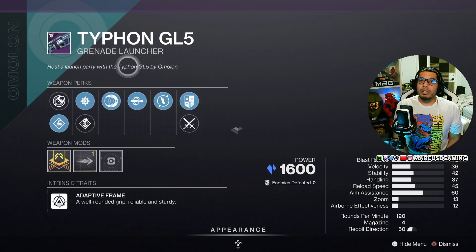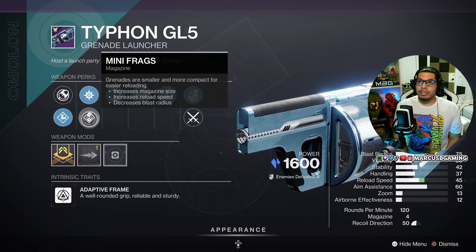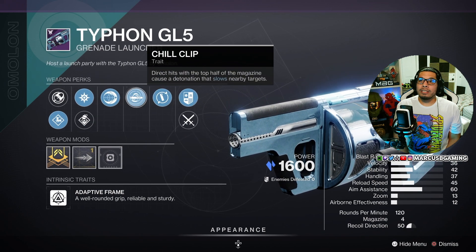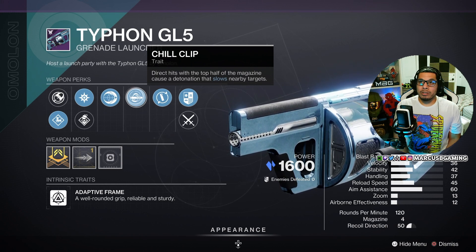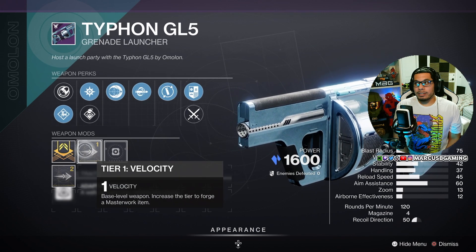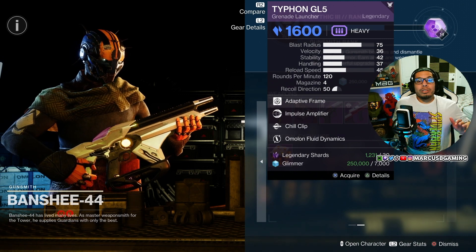Finally, there's a Typhoon GL5 stasis grenade launcher with Confined Launch or Volatile Launch, High-Explosive Ordnance or Mini Frags, Impulse Amplifier for better projectile velocity and reload speed, and Chill Clip — direct hits with the top half of the magazine cause a detonation that slows nearby targets. Don't sleep on that one. It also has the Omolon Fluid Dynamics origin trait and a velocity masterwork. The extra velocity on a grenade launcher is very nice.